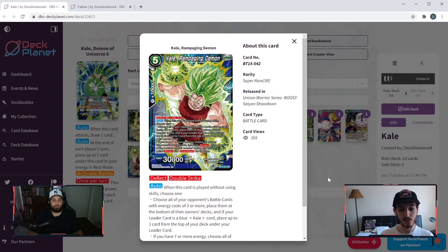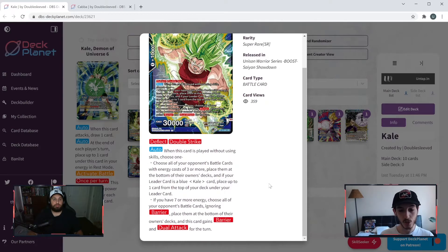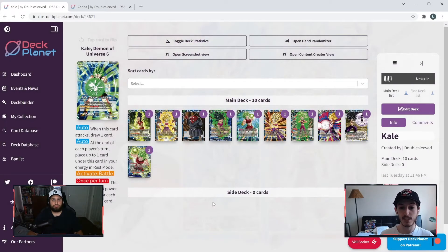The last card: Kale Rampaging Demon — five cost, two specified blue, deflect, double strike. Auto — when this card is played without using skills, choose option one: choose all of your opponent's battle cards with energy costs of three or more and place them at the bottom of the owner's deck; if your leader is a blue Kale card, place up to one card from the top of your deck under your leader. Or, if you have seven or more energy: choose all of your opponent's battle cards ignoring barrier, place them at the bottom of the owner's deck, and this card gains barrier and dual attack for the turn. That second effect is quite strong — removing all opponent's cards with no combo return, then swinging with a 30k double strike dual attack.